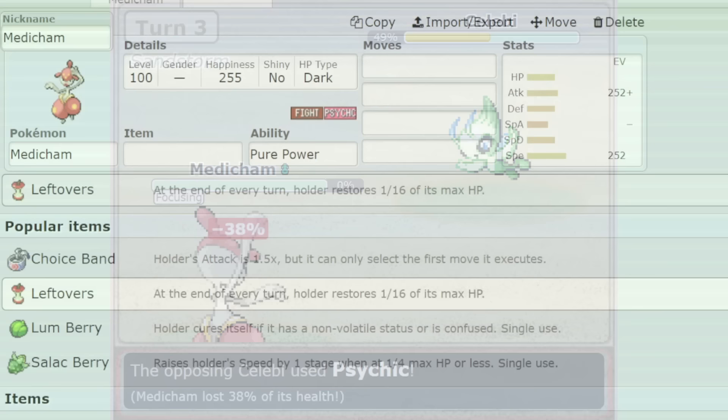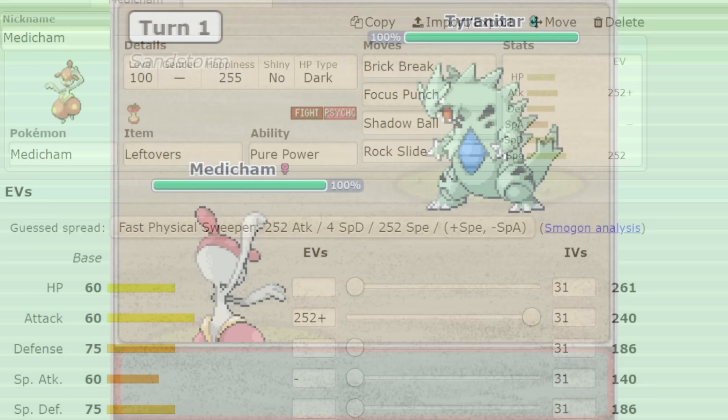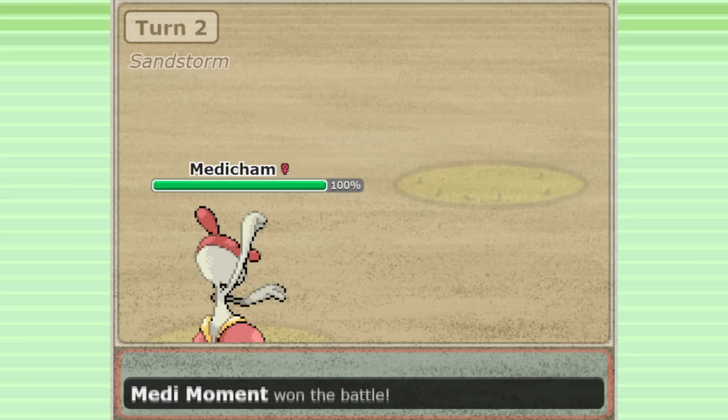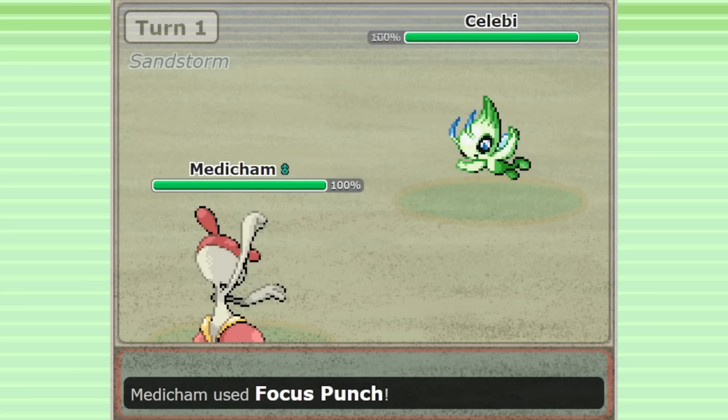The most popular Medicham set uses a moveset with Brick Break, Focus Punch, Shadow Ball, and Rock Slide — a fantastic combination of coverage. Brick Break forces out Tyranitar and Blissey, who are extremely common Pokemon, and Medicham has tools to threaten almost every possible switch-in. Focus Punch has a massive 150 base power, which really punishes defensive switches to Pokemon like Skarmory and Swampert, and can even chunk through resistances like Zapdos or Celebi.